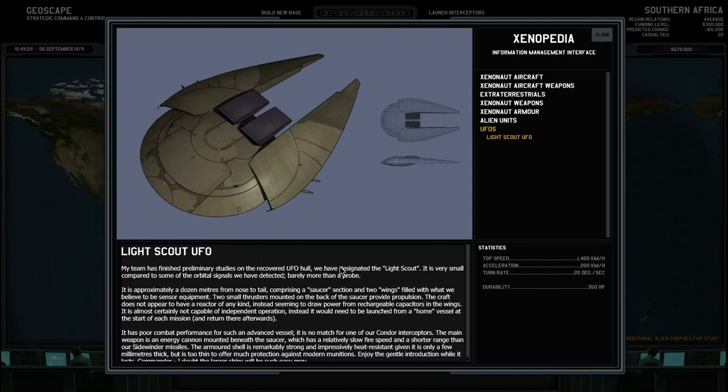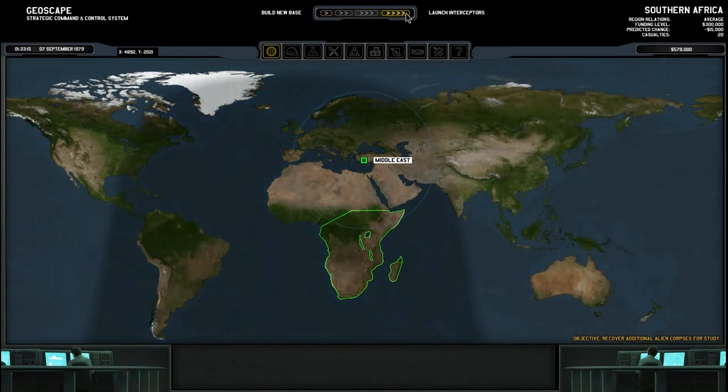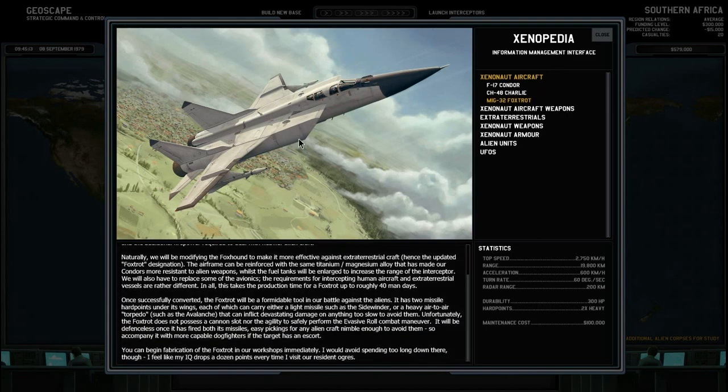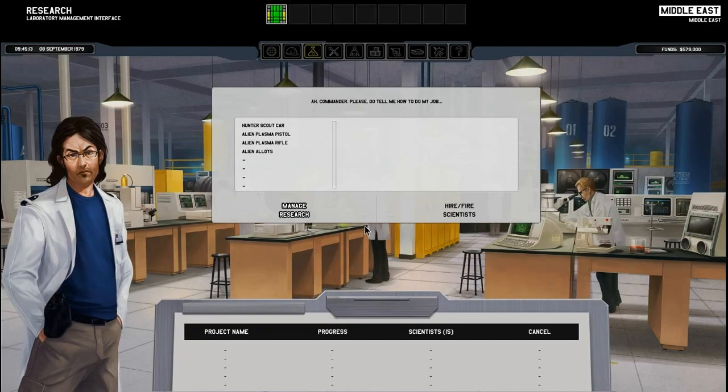We've just researched a new high speed interceptor, the MiG-32 Foxtrot. This is basically a faster aircraft that can carry a bigger missile loadout, but it does have some disadvantages: you cannot equip a cannon, and it is not capable of doing an evasive roll compared to the Condor. Let's do research on alien alloys and construct one Foxtrot interceptor.